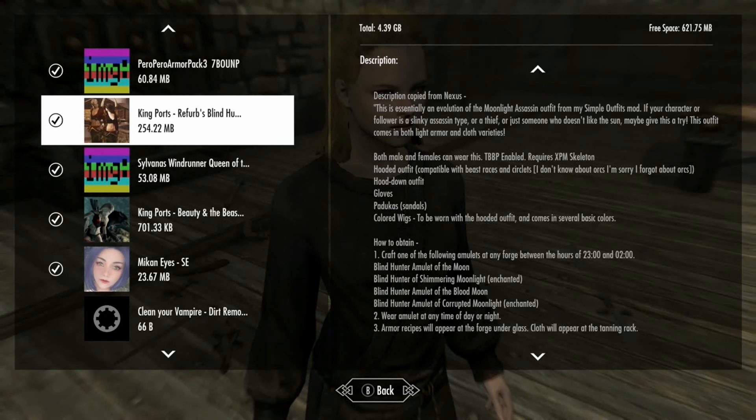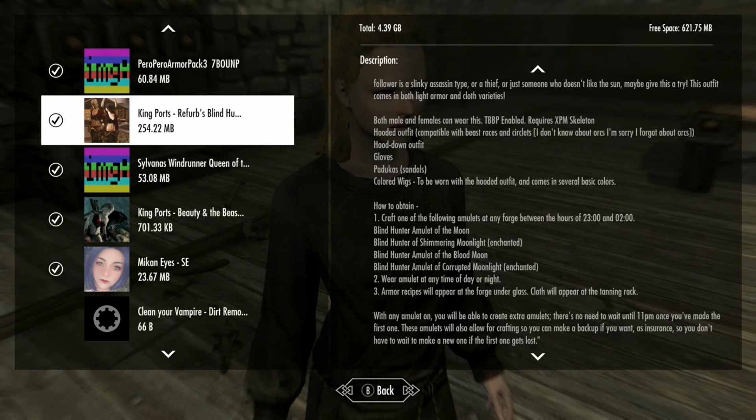There's an interesting crafting system - basically you need to get moon amulets. You craft one of the following amulets and you can have better ones. You have to craft between the hours of 11 p.m. and 2 a.m., which is interesting. After crafting, you can wear the amulet at any time of day.